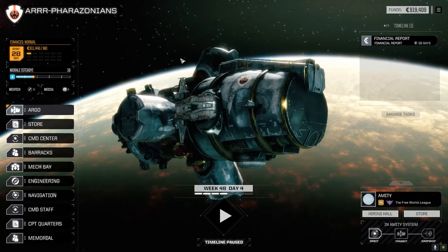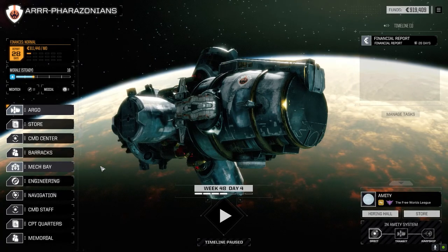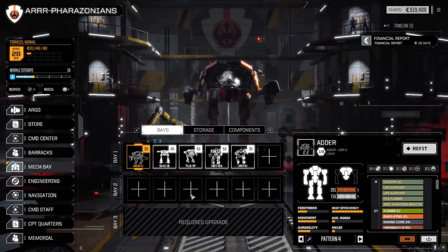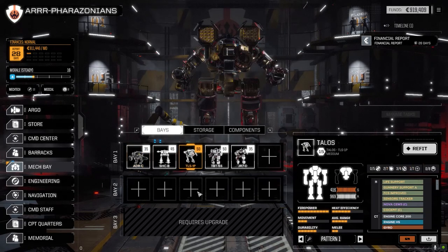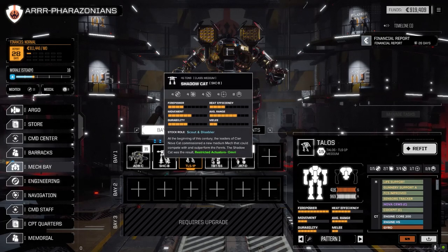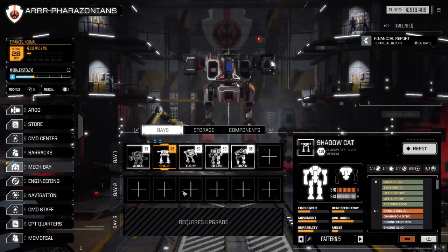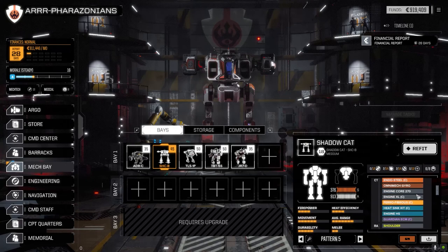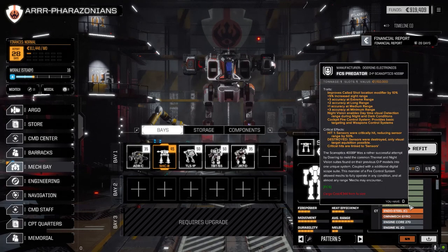Welcome back everybody. I'm going to have a quick look at the mech base before we start today. I already know what mission we're going to do, but the fire control system predator that we picked up — I was thinking about putting it in the Talos to make the large X-pulse even more accurate, but I noticed in previous episodes that the Shadow Cat is having a difficult time targeting with the medium improved heavy lasers, and the MMLs are sometimes having a hard time to target, so I dropped the fire control system predator in there.